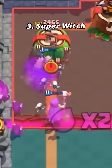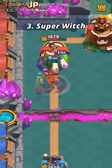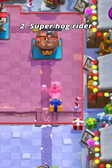Number three: the super witch. It was basically just all the witches in the game combined, so it spawned Larry's bats and turned everyone into pigs, but it was pretty easy to counter and had nothing special.